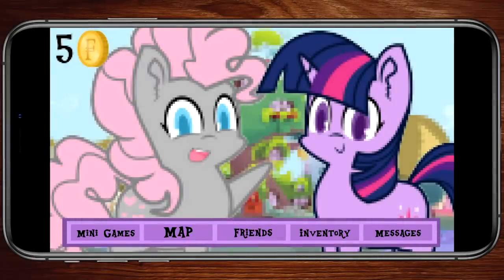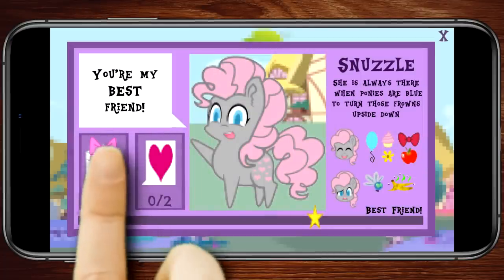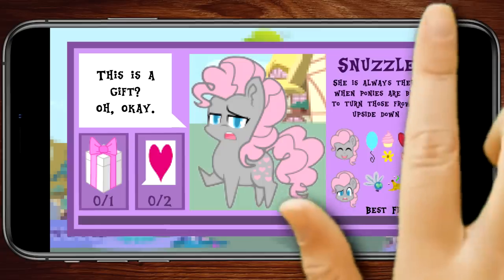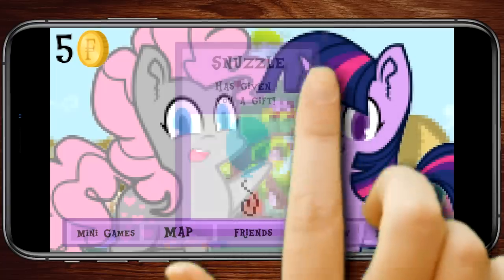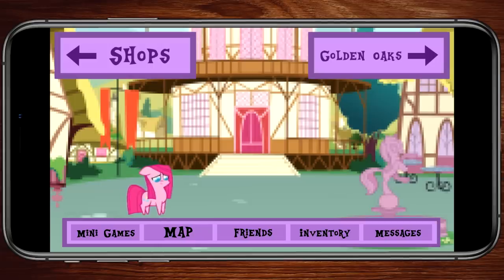The next day was even worse. I opened the app and, as expected, Snuzzle was there to greet me and demand compliments and gifts. So I gave her one of the cheap gifts — a flower — and usually she would respond with "this is beautiful," but instead she replied "this is a gift? Oh, okay." That's one of the messages you receive if the pony doesn't like the gift you give them. I closed the description box and saw a notification in my messages. Snuzzle had given me a balloon, despite her negative reaction. That was odd, but I simply continued on my way. As I talked to the other ponies and exchanged gifts, I saw Pinkie Pie wandering around alone. Her usual bouncy pink mane and tail had deflated, and she dragged her hooves as she walked.